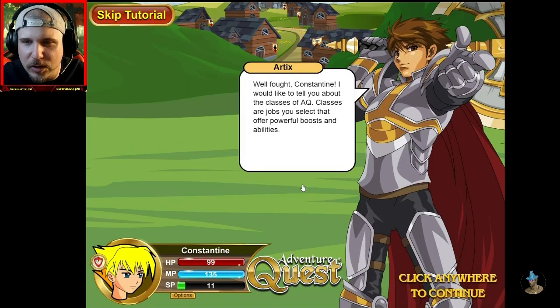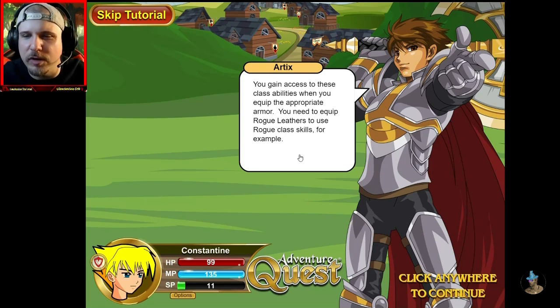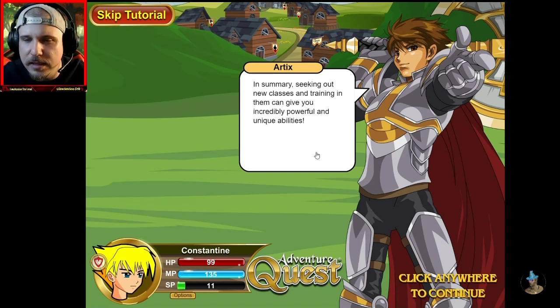Well thought, Constantine. I would like to tell you about the classes of AQ. Classes are jobs that you select that offer powerful boosts and abilities. You gain access to these class abilities when you equip the appropriate armor. You need to equip rogue leathers to use rogue class skills, for example. A class armor will also become more powerful as you train it in that class, so they remain useful for a longer period of time than most equipment. There are various tiers of classes. The first you will find are warrior, rogue, mage, and scholar. Later classes will require having mastered one or more lower level classes. In summary, seeking out new classes and training in them can give you incredibly powerful and unique abilities.